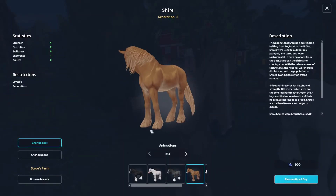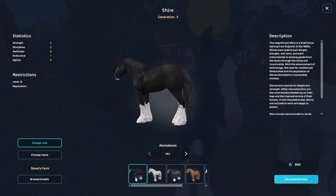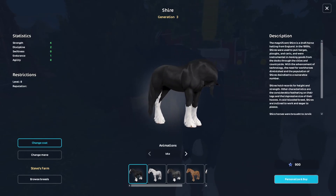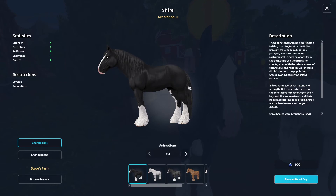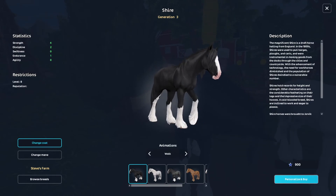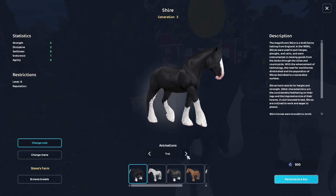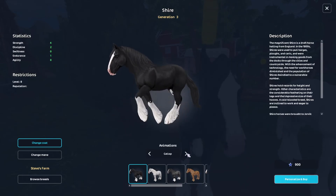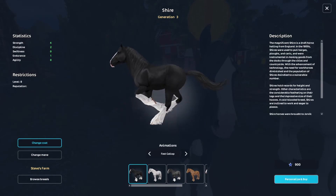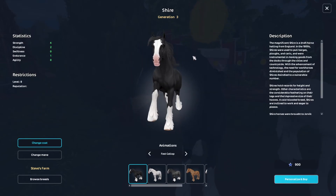So we're going to see all the colors, starting with the black one. Here's the black one, which is really pretty — very, very pretty. Let's see the gaits. Here is the walk for the black one, here is the trot — all these are the same. Canter, and then here's the gallop, and then the fast gallop. I love the fast gallop the most, it's very pretty.